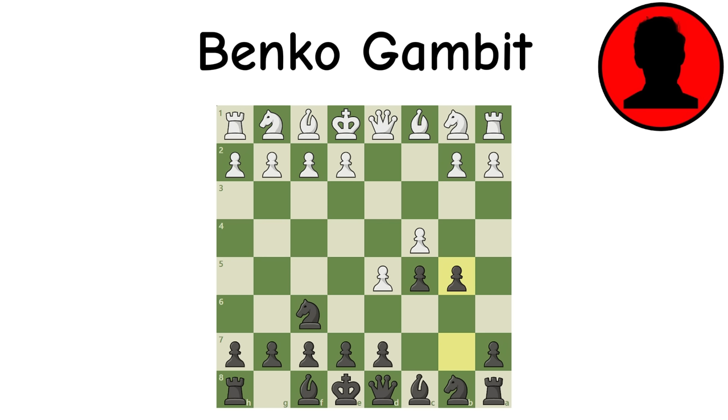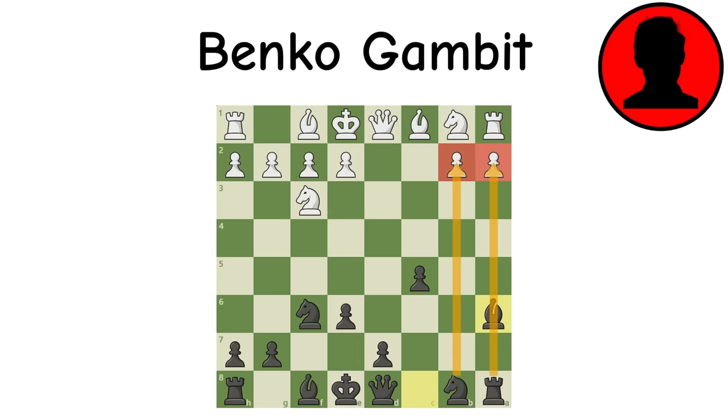Benko Gambit: This gambit is known for being objectively good but also very complicated. To sum up the ideas: we sacrifice a pawn or two on the queenside to absolutely rip it open and gain long-term pressure which white cannot match, eventually letting us break through. This becomes much more powerful at higher levels.